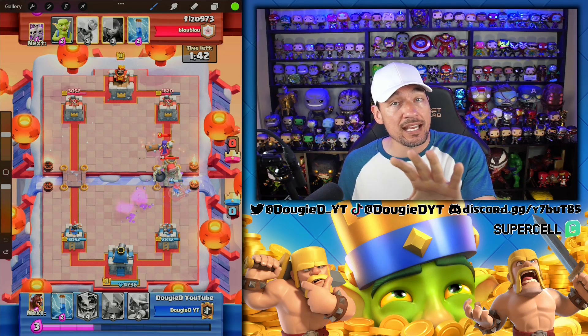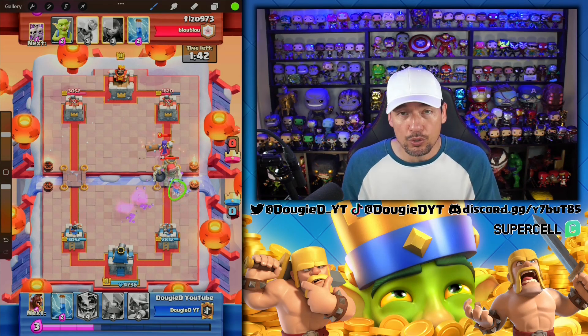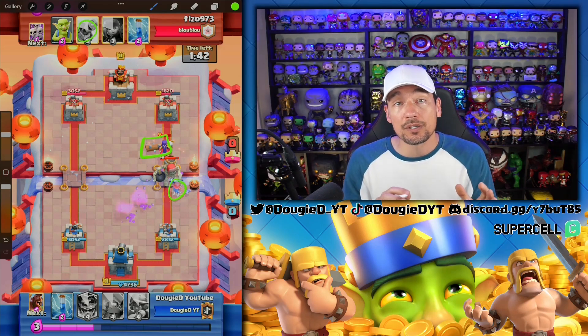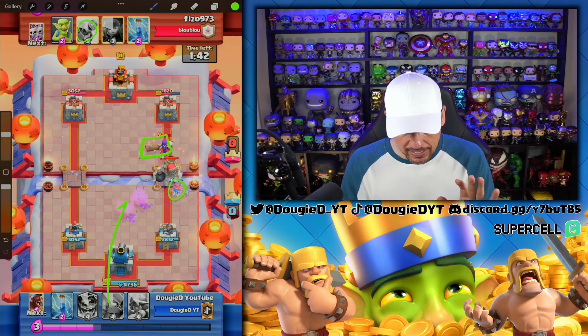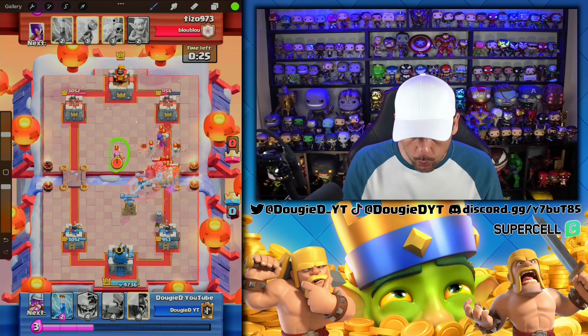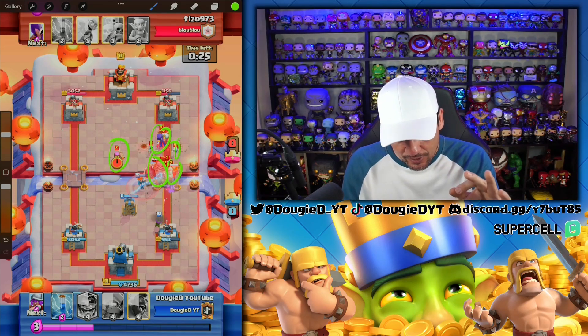Let your opponent make some mistakes and then you capitalize on it. I made another mistake — the Valkyrie was holding things down, but I went ahead and used my Log on the Witch. Knowing he had his Goblin Barrel back in cycle, this is actually where he took the lead. I should have let the Valkyrie do work, maybe gotten a Mini Pekka out, zapped the Skeletons, and saved the Log. Look at what my opponent had on the map: a Firecracker, Witch, Skeletons, Giant Skeleton, and a Valkyrie — and we held it down with the Valkyrie protecting the Tesla.